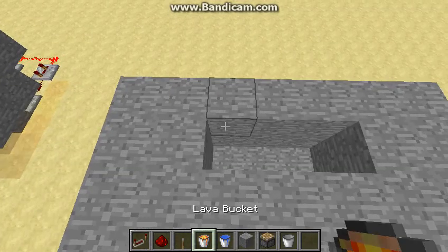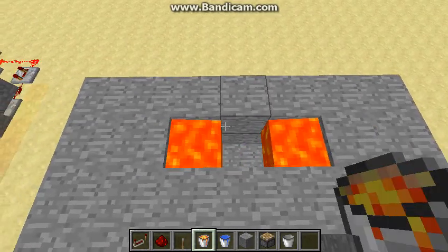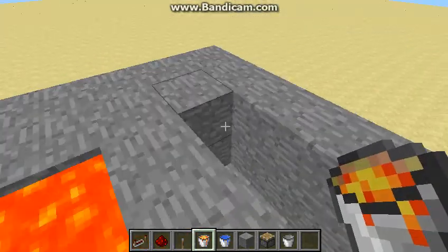I like to place the lava in first on either side — it doesn't matter. You place it at the top block right here, not the bottom one. You gotta place it at the top block.